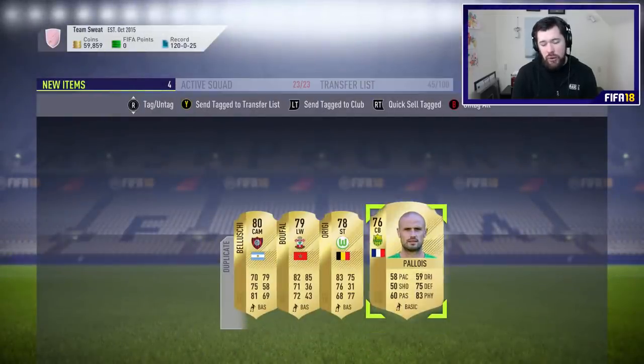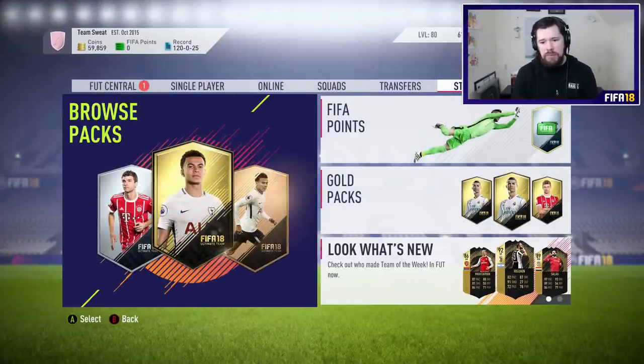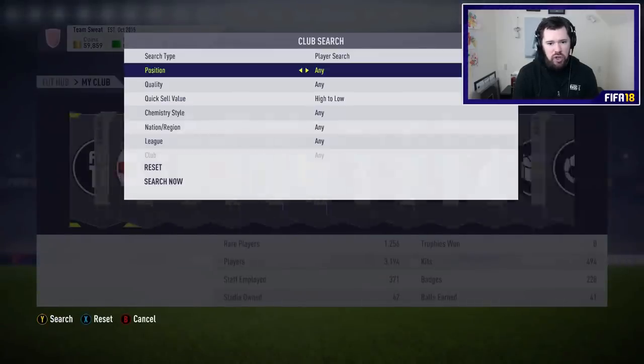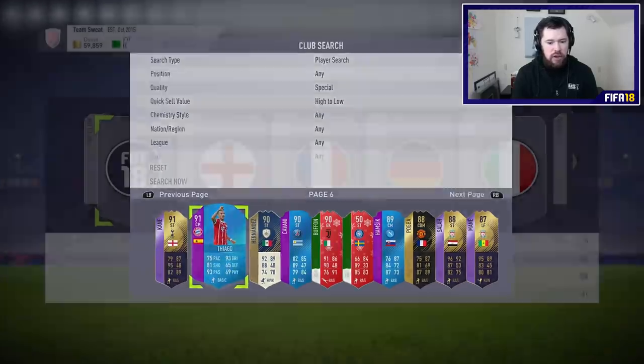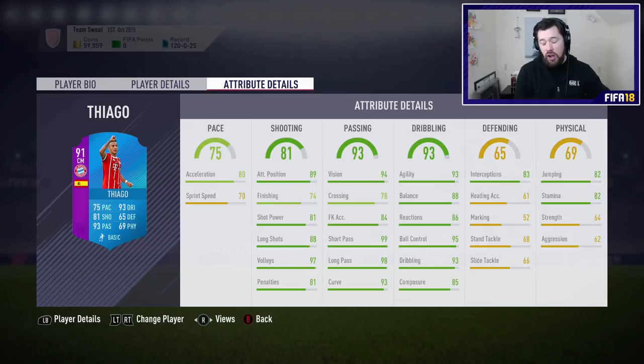Next on the list will of course be the Cristiano SBC to complete. If you want to see that Cristiano SBC today, drop a thumbs up on the video and we'll get it out for you a little bit later. Let's go and have a look one more time at Thiago in the club — is he one of the top-end players for me? Thiago is right there: medium-medium work rates, three-star weak foot, five-star skill moves — quite a good card. This is going to be the end of the video. If you did enjoy it, be sure to leave a like, rate, and comment, and subscribe to my channel if you haven't already. But for now, I'm out. Peace!